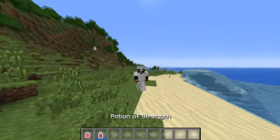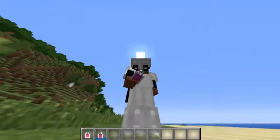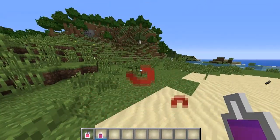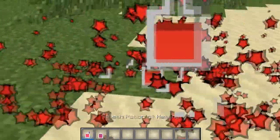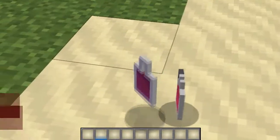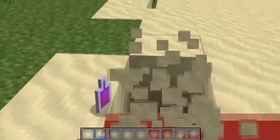Here we have a regular drinkable potion and potion particles. The splash potion has a trigger and the drinkable one does not, and it's smaller. Not that different overall.